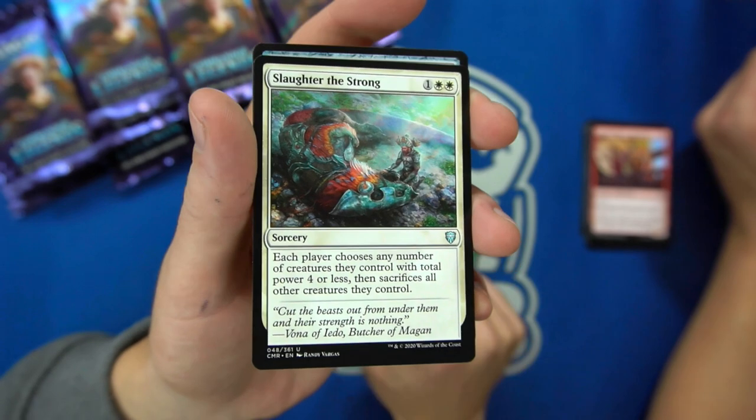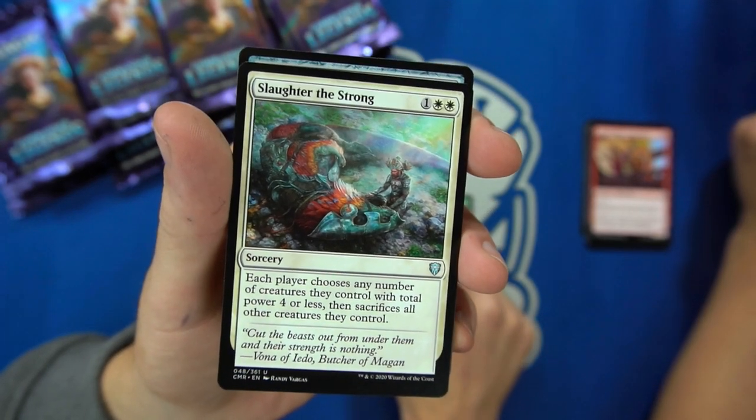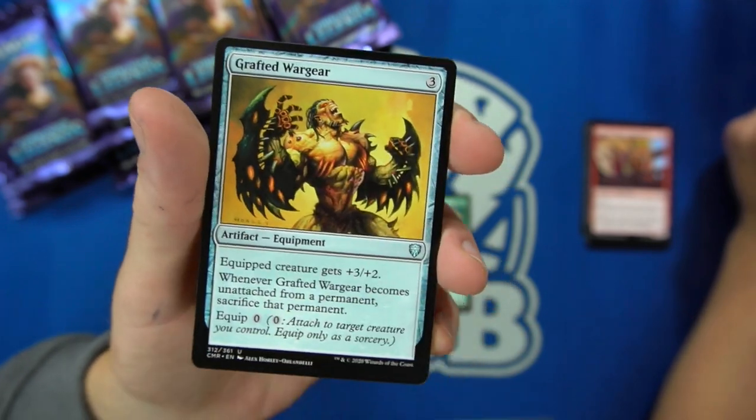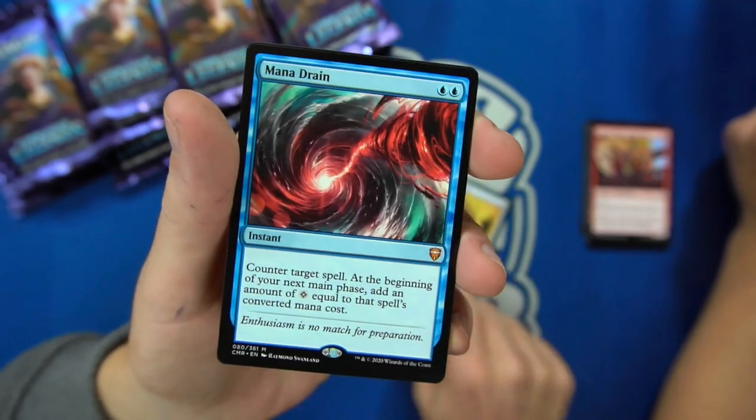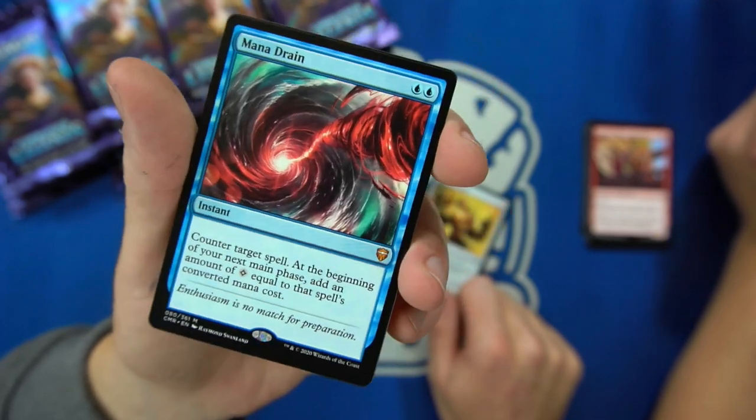I saw the Stronghold — that's a downshift. That is a rare out of Ixalan. And then we have — oh, that's in the set? So there's our $100 for this box — okay, thanks, see you guys later. How do you know Mana Drain is in the set? They spoiled it very, very last.